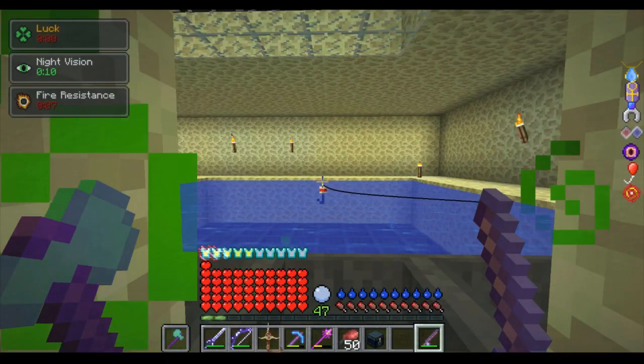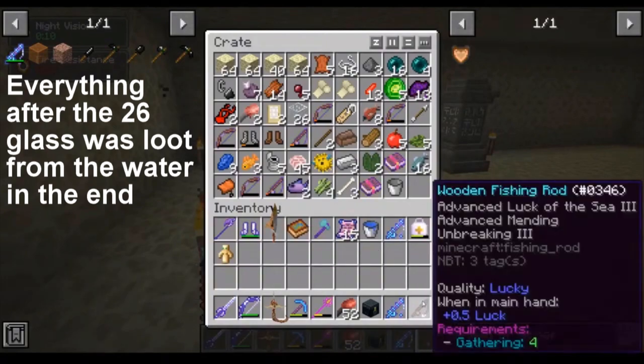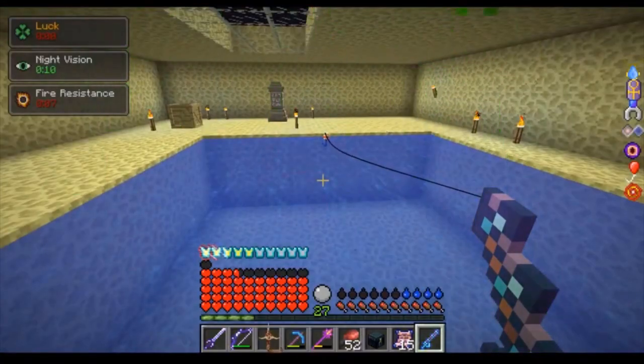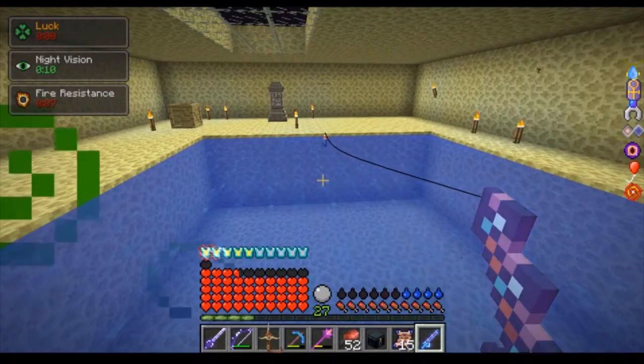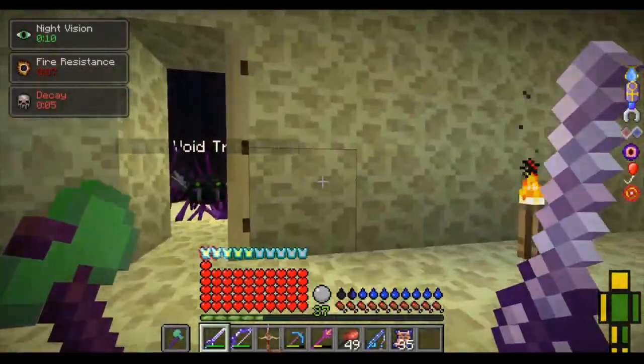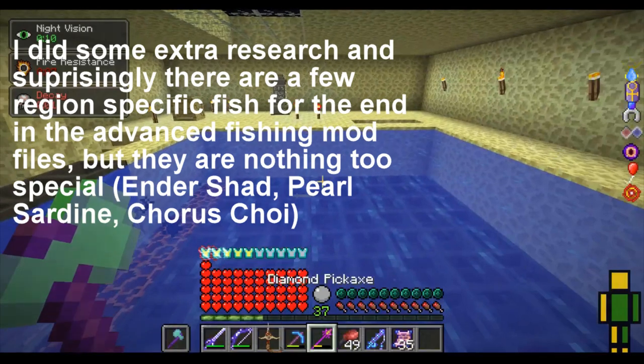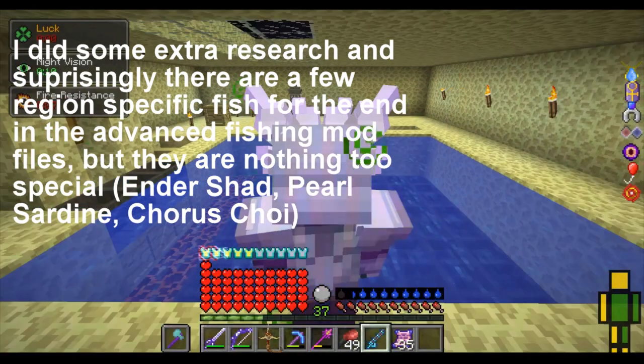Moving on to the End — this area seemed to give me a standard amount of items, but there were no unique items. Fishing in the End doesn't give you any advantage, it seems, and probably the game didn't expect anyone to be crazy enough to fish here anyways. From my findings, fishing in the End can get you anything you can fish normally besides region-specific fish, making the End actually a pretty good fishing location.